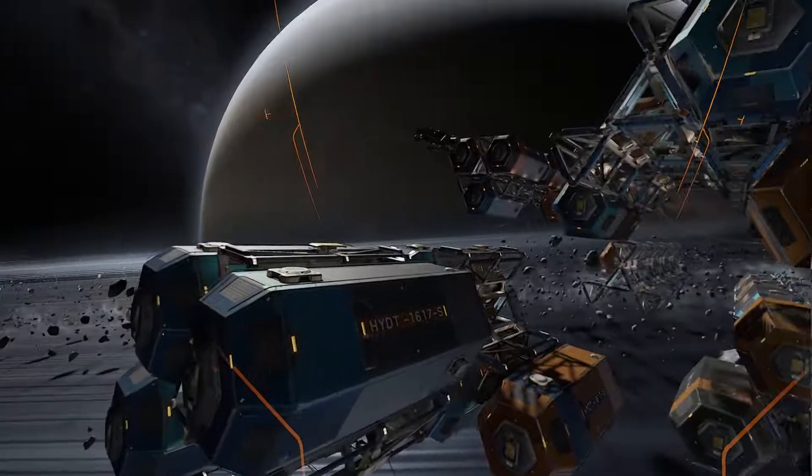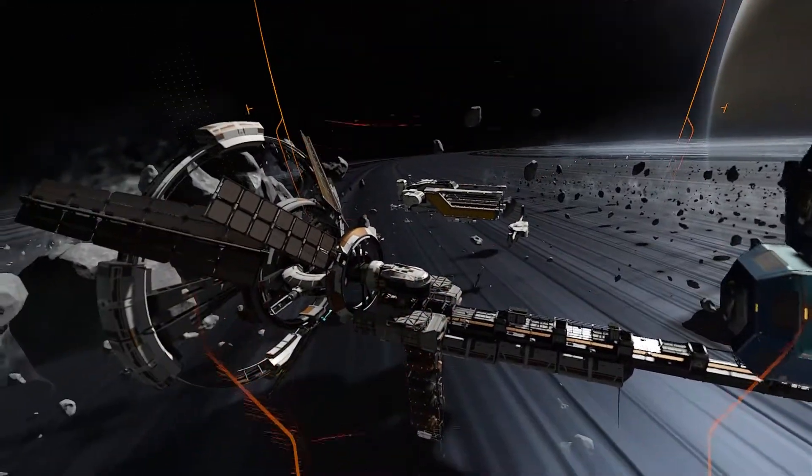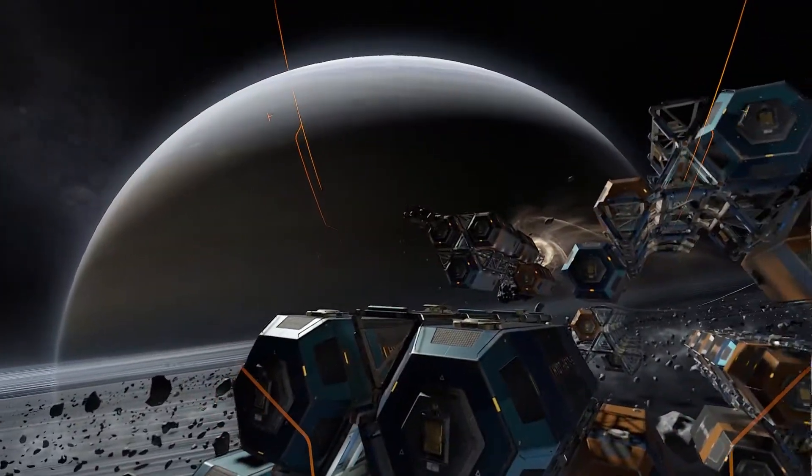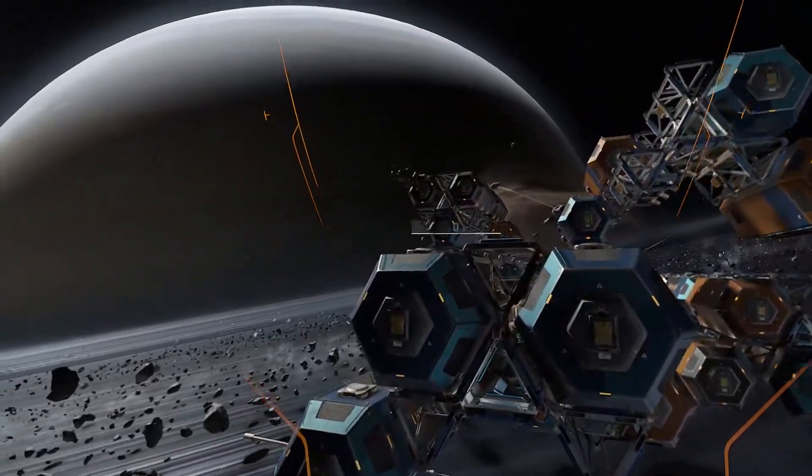Wait, something's wrong. What is it? I've got a Fury right here but I can't get the Fury transport to decouple from the container on the upper rack. I can blow the manual override on the Fury's hitch. Standby — I'll make my way up there now.